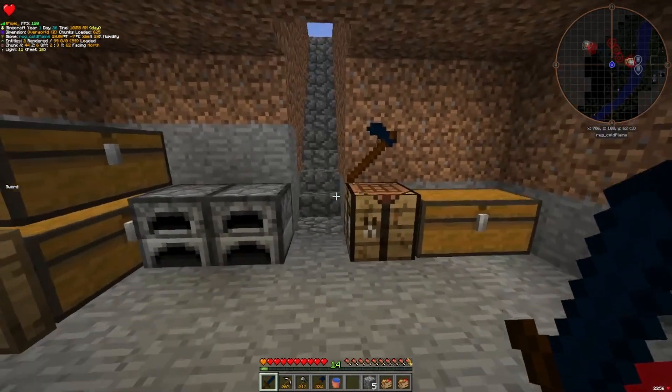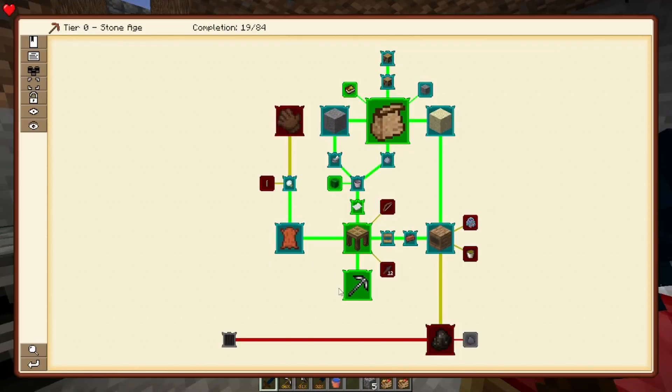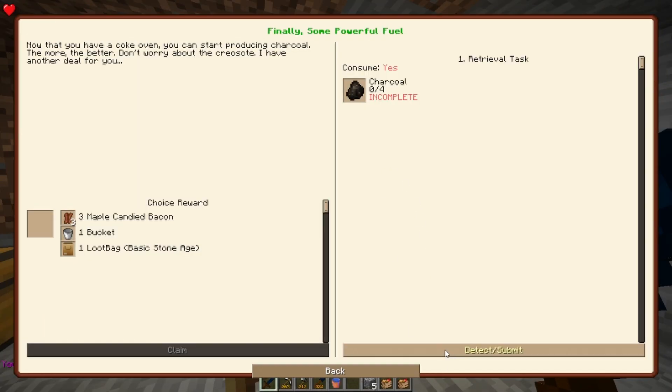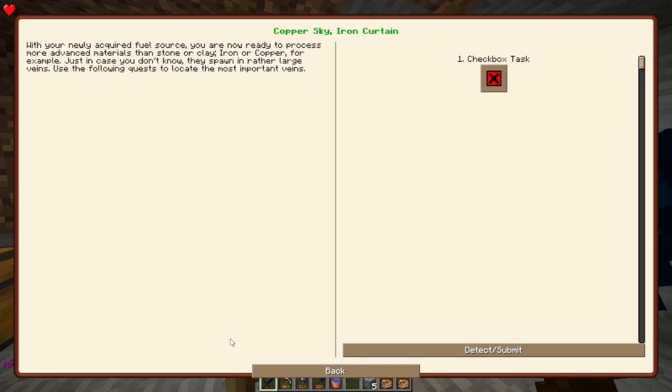Hello everyone, welcome back to my Greg Tech News Horizons playthrough. In the last episode, we got up to our coke oven. We now have a bunch of charcoal. I think this time we're getting into ores.